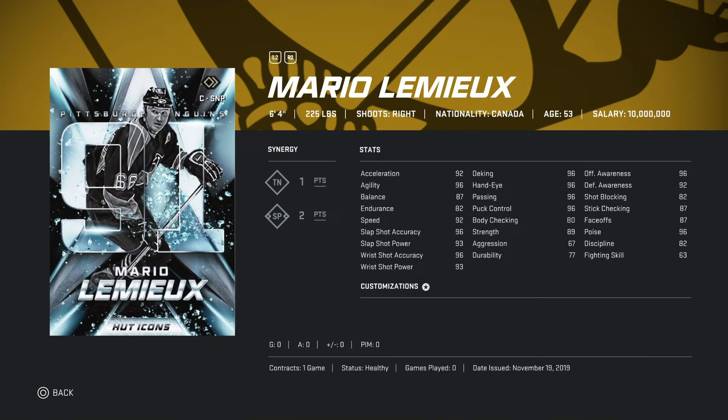Next up is Mario Lemieux. You can obviously do his set — I'm still trying to do the grexie one. 6'4 225 pounds. Synergies: TN one point, SP two points — pretty solid. All the stats look amazing. Acceleration 92, agility 96, balance 87, endurance 92, speed 92. Slapshot accuracy 96, slapshot power 93. Still obviously Mario Lemieux, one of the best cards in HUT.